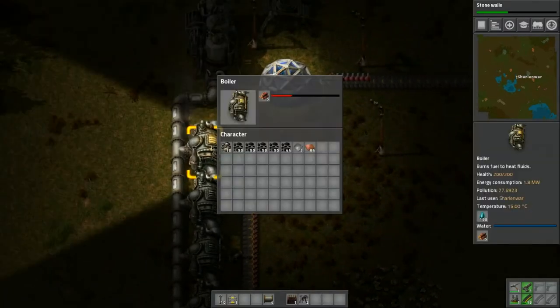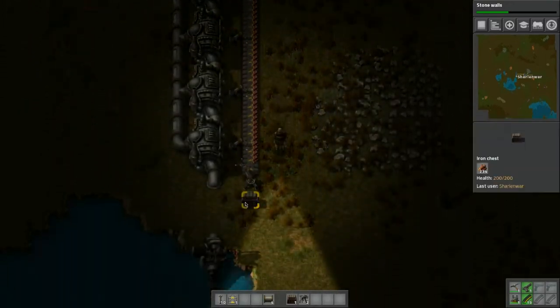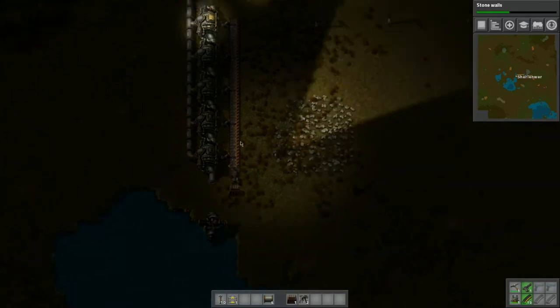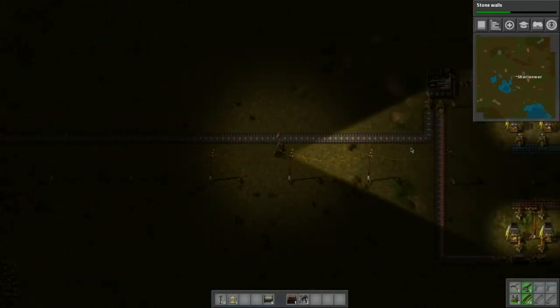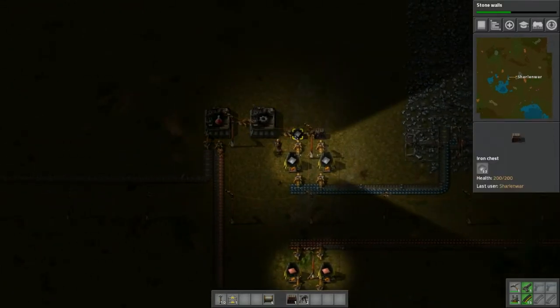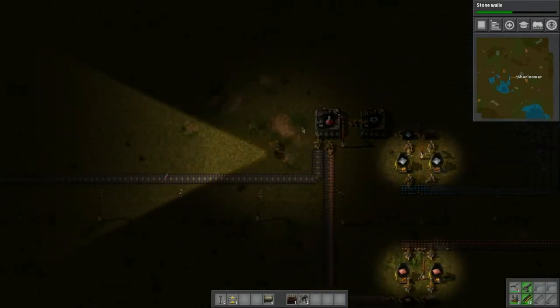So here we have our steam engine, the one that's running in full tilt. This is where we're putting our wood — we can't put the coal on there because I'll put the coal on there instead of the wood. We've automated the science packs. How is the iron doing? Well, we definitely need more iron.